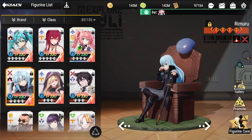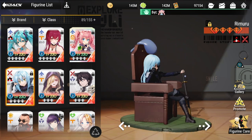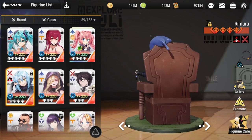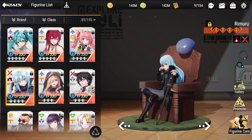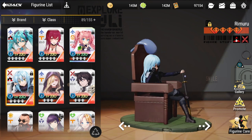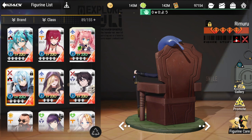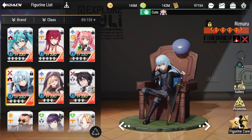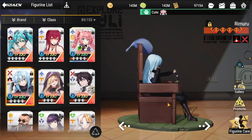Hey everyone, welcome to Figure Fantasy. Now that you have your freshly upgraded Rimuru — I have mine at four diamonds, waiting for another copy for five — you're excited about what team he needs around him. This team composition also has an alternative with or without Milim. The core I'll talk about: obviously you have Rimuru as your core.